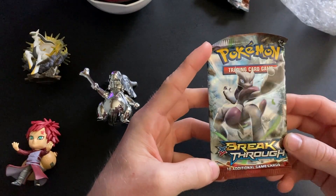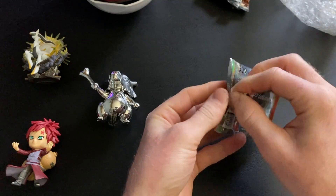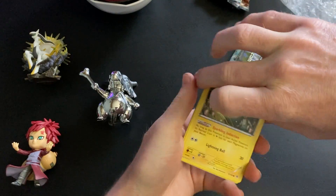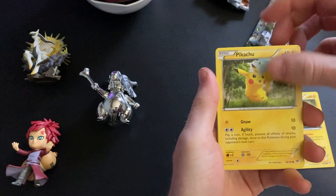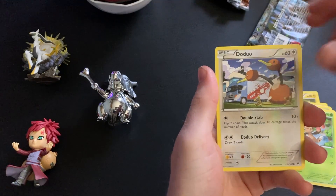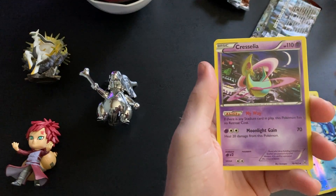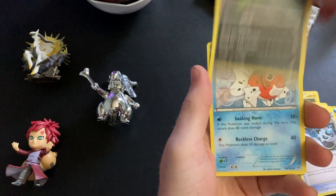This one is hopefully a white code card — Breakthrough X&Y set. If we could get like a Mewtwo from this, that would be insane. We got a Magnemite, Pikachu, Inkay, Chespin, Doduo — oh — and a really cool Frogadier, and then we get a Cresselia, which is pretty cool. No crazy holo, just a Spiritomb, Spirit Link, Cacturne.